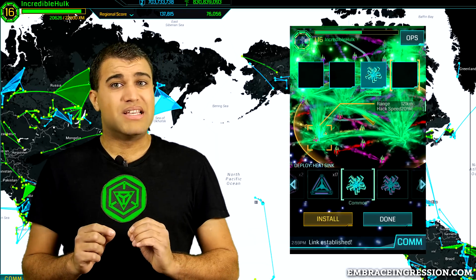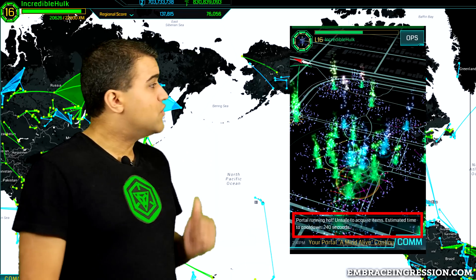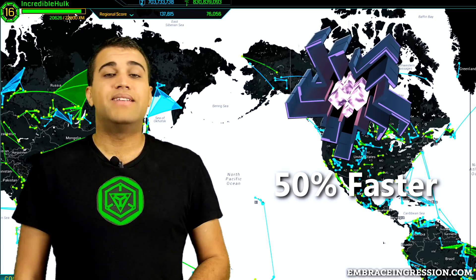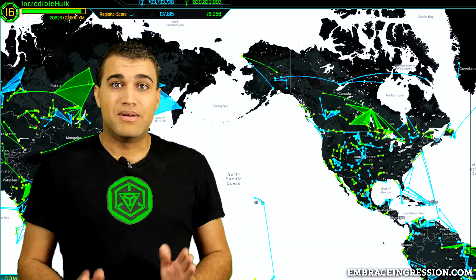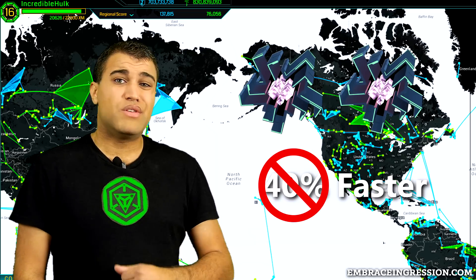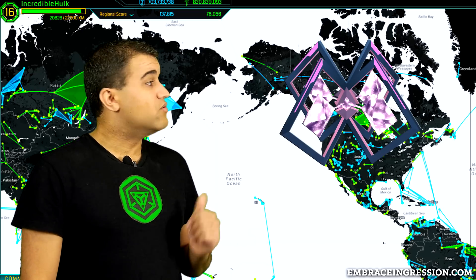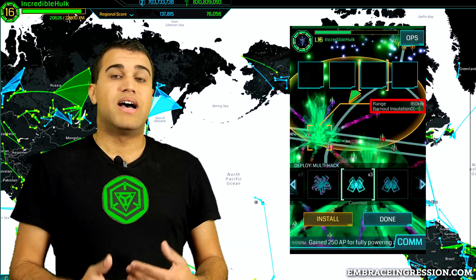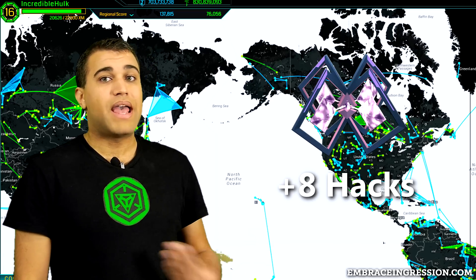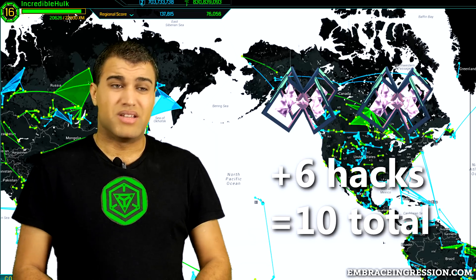That reset only happens when you first place the HeatSync, and it only resets the window for the player who places it. For the first HeatSync placed, a common decreases cool-down to four minutes (20% faster per hack), a rare to 2.5 minutes (50% faster), and a very rare down to 90 seconds (70% faster). But hacking mods don't stack perfectly — two commons won't give you 40% faster hacking, only 28%, which is another reason to choose mods carefully. The Multi-Hack increases the default number of hacks per four hours: a common adds four hacks, a rare adds eight, and a very rare adds twelve. But again, two commons won't give you twelve total hacks — only ten.